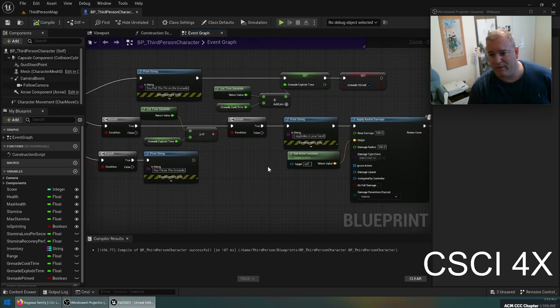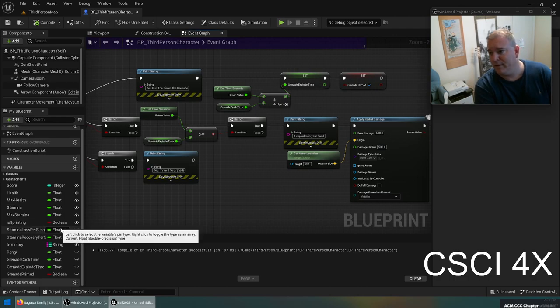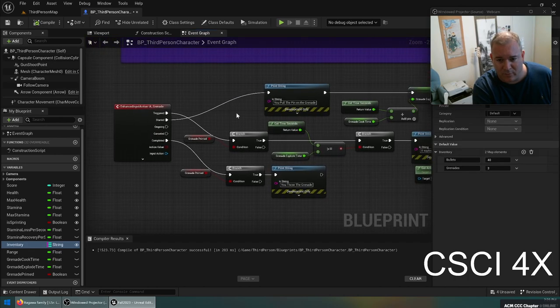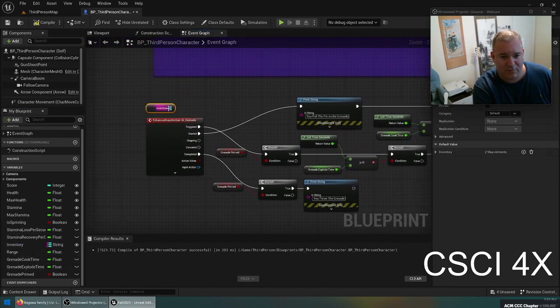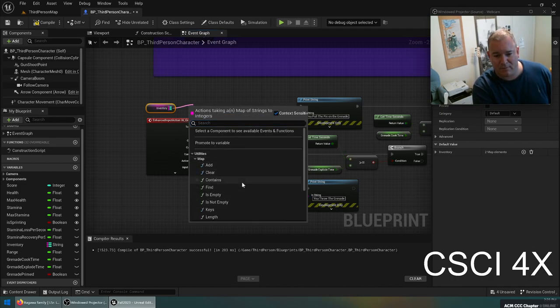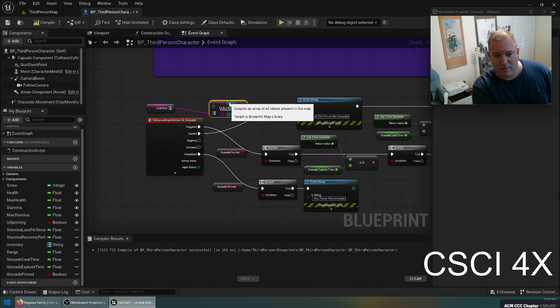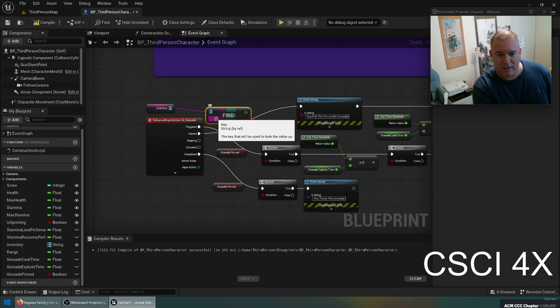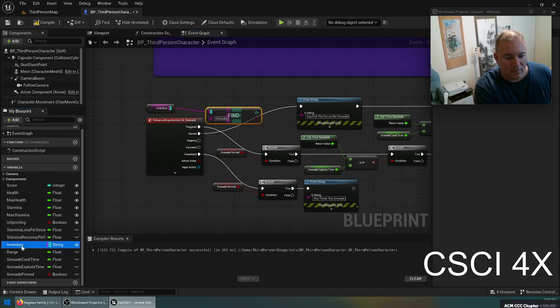As you're doing development, you need to make sure the logic is all working right before adding the actual functionality. Maybe we should add an ammo count to grenades — you can only throw three grenades until you get an ammo pickup. So if I click on the inventory here, I'll add a grenades option. I can drag out from the inventory, get a map value, and get grenades — that tells me how many grenades I have.